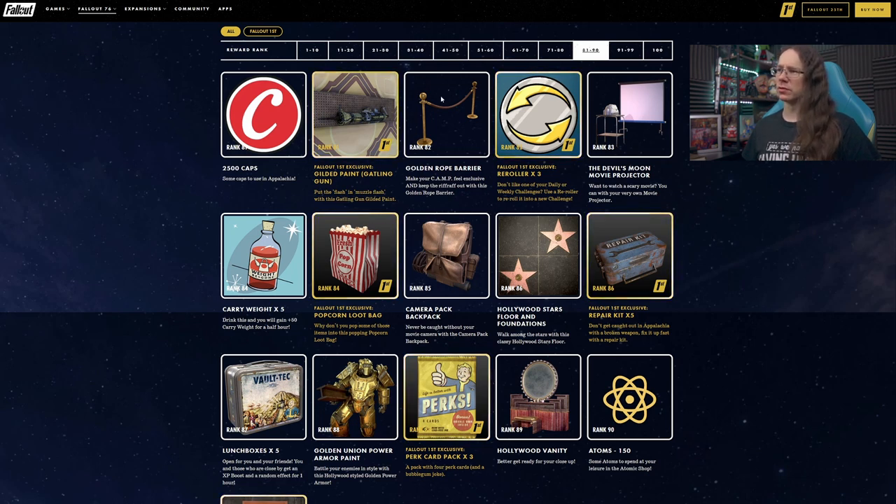Golden Rope Barrier at rank 82 — this is cool. That's going to make for a fun little fence alternative, not so much as part of junk walls but maybe to stop you falling off stuff and separating out areas, demarking a crafting area from the rest of your camp if you're going open plan. Along with some Fallout 1st exclusive re-rollers as well.